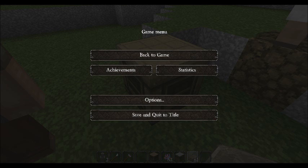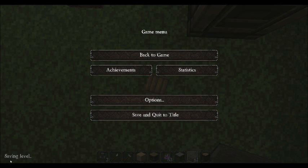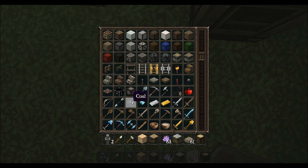Now, to create the mysterious powder itself, you're going to need a bunch of blocks: sand, wood, wood planks, cobble, dirt, stone, gravel, diamond, and coal.